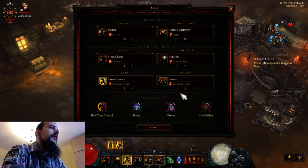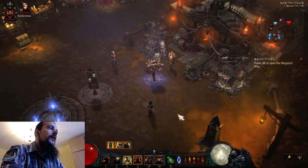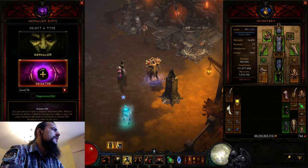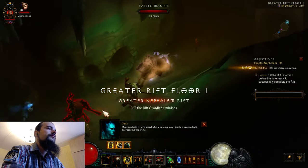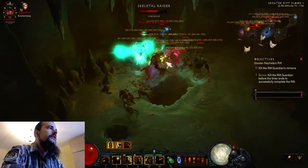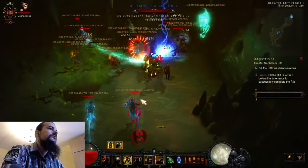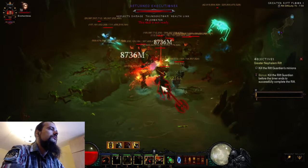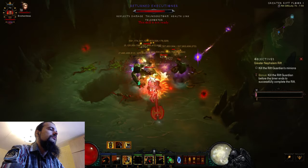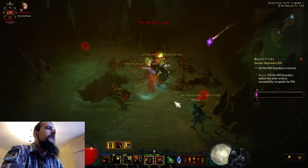I'll show you the build, and then I'll show you in detail how this works. I guess we'll go on a 76. The build works really well in density — absolutely great. And with the proper skills it also provides some nice toughness.